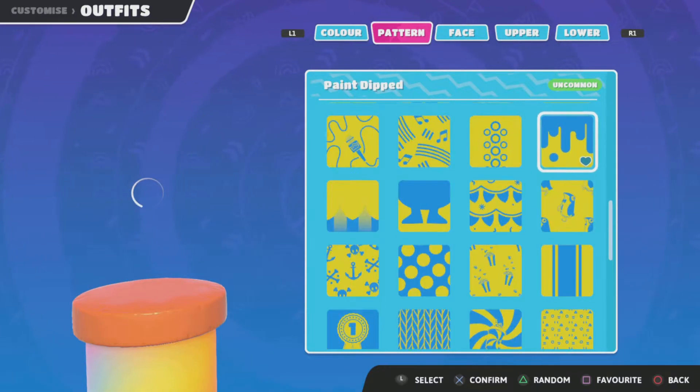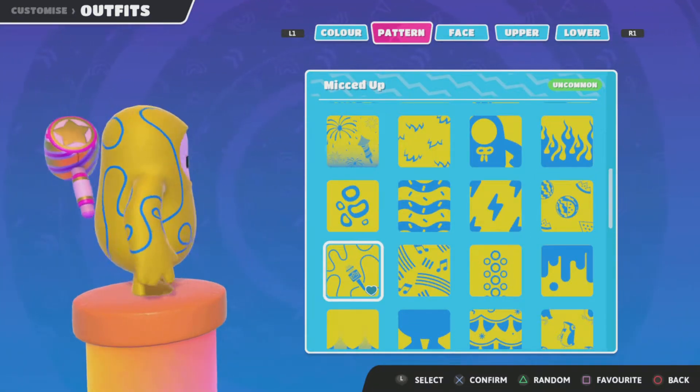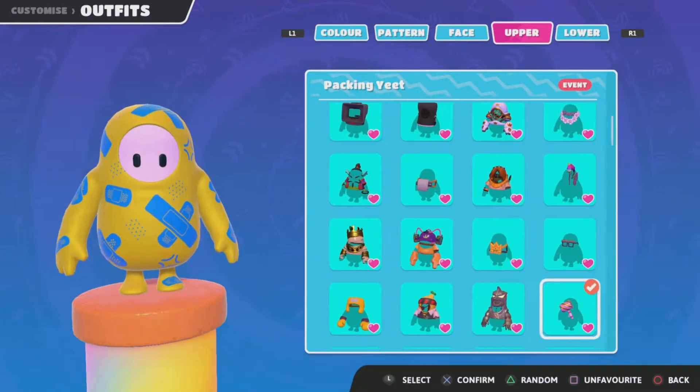I cannot see the decal. There it is. That's the decal — that's how you know you got it. Let's not equip that because I don't want it.